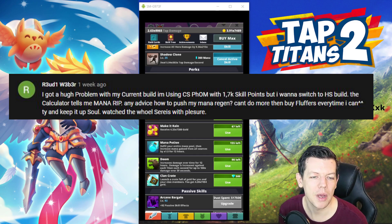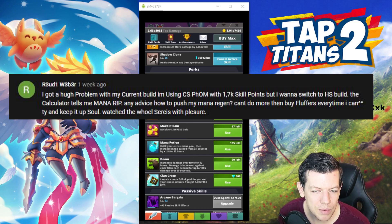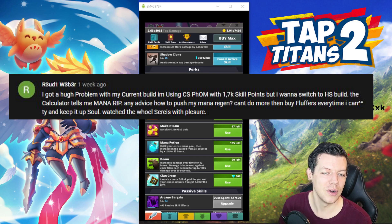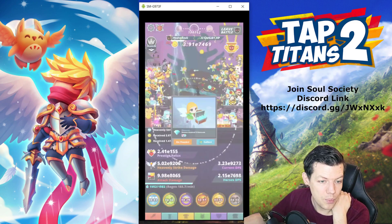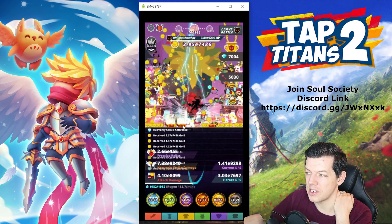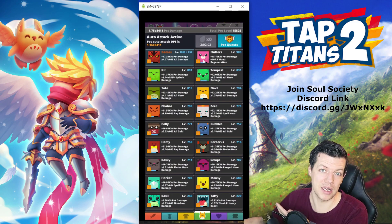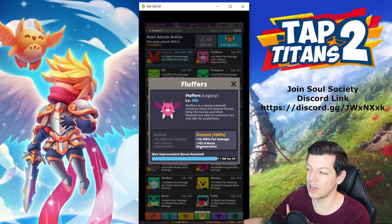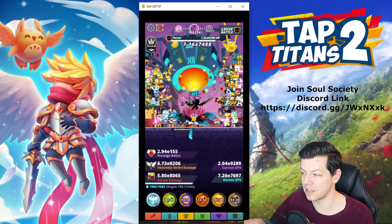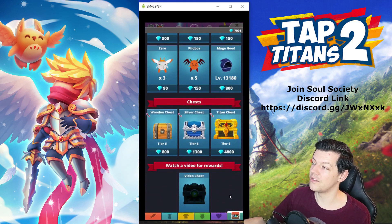Ruby Weber says: I have a huge problem with my current build — I'm using Clanship with 1.7k skill points but want to switch to Heavenly Strike; the calculator tells me 'mana rip.' Any advice on mana regen beyond buying Fluffers? With mana regen, there are several things to help. First, Fluffers — whenever it appears in the shop, always buy it. Mine alone gives 107.4 mana regen just from collecting for so long.